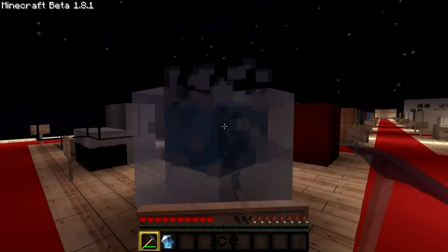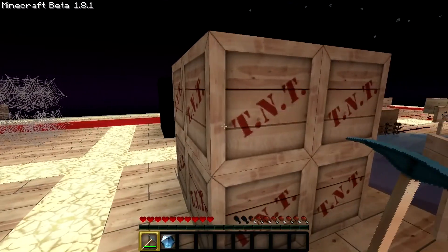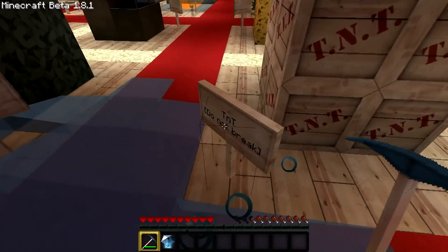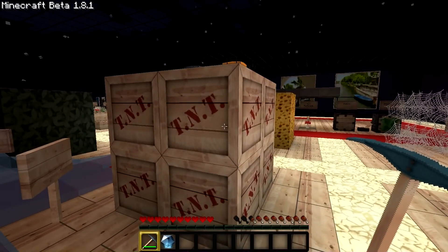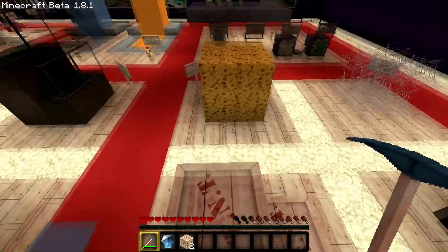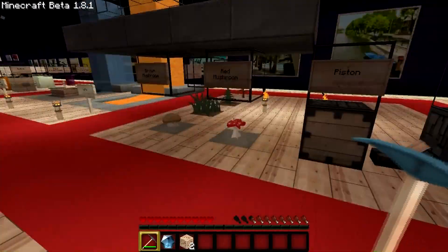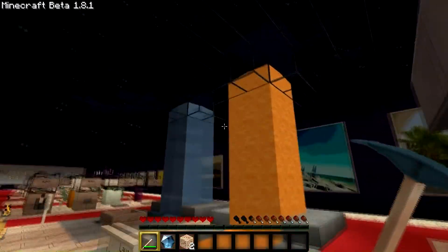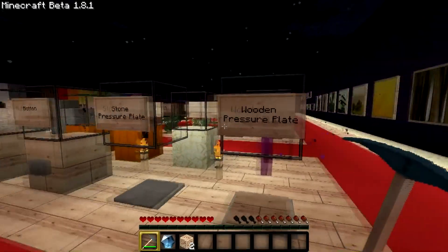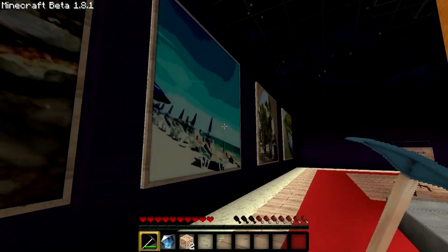Got the nice ice right here. We got TNT — does it still say do not break? Challenge accepted. Got some sponges right there, spider webs, cobwebs, mushrooms. Lava flow, water flow — looks like a hotel or something with all those floors. Wooden pressure plate. The art is very tri-modern, as you can see — friggin' huge paintings too.